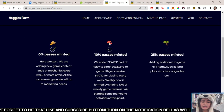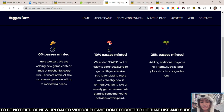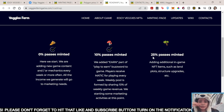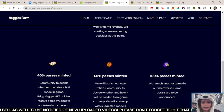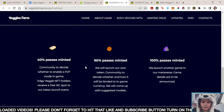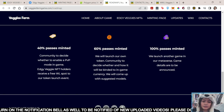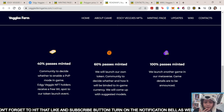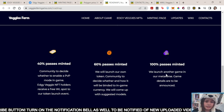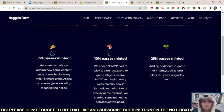For the roadmap: at 0% passes minted is the start. Right now we are at 10% passes minted — they have added the earn part of the play-to-earn to the game. At 25% passes minted, they'll be adding additional in-game NFTs such as land plots, structure upgrades, and so on. At that point, the community will decide whether to enable PvP. At 60%, they'll launch their own token. At 100%, they'll launch another game in the metaverse, to be announced soon. The roadmap is not confusing — it's straight to the point.